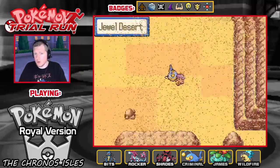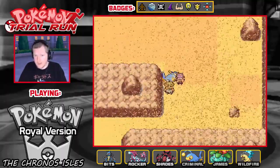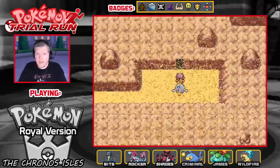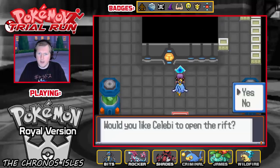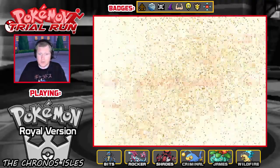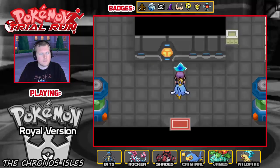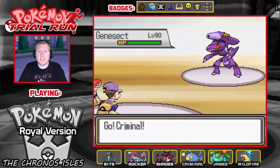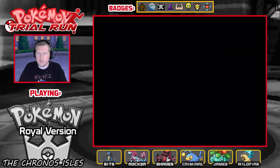He hasn't told me what's in them, so this is going to be 100% new to me — it's going to be fun. Let's see what we've got. Here we are — this is the first room of the Team Knight base at the bottom of the Duel Desert. It's Genesect! Cool.